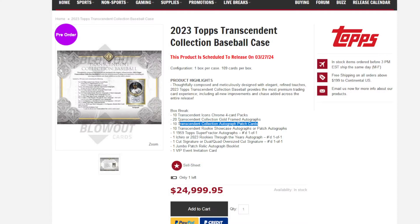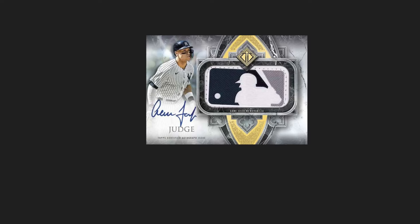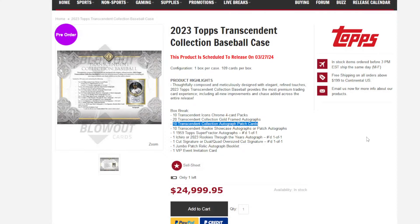Then they've got patch autos. There's only 20 of those gold framed autos instead of I think 50 most years. So you're going to get 10 Transcendent collection autographed patch cards, and they had some examples of patch cards. This is an extreme example — it's a Logo Man 1-of-1 of Aaron Judge. Obviously they're not all going to be Logo Man, but that is a beautiful card and a really nice example of one of the better hits. So there's going to be 10 patch cards, and they're all numbered to around 20, 15, 5, and 1-of-1.